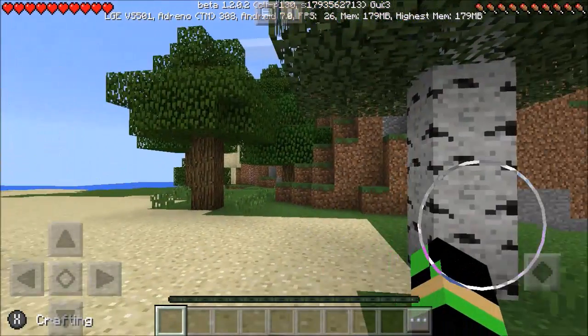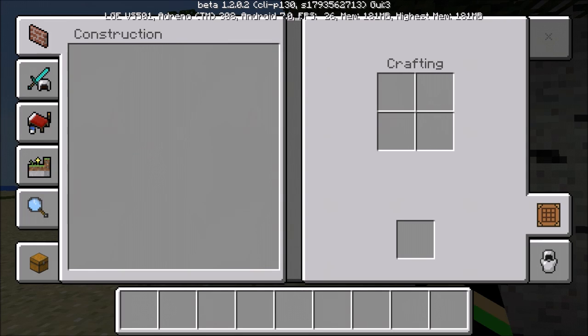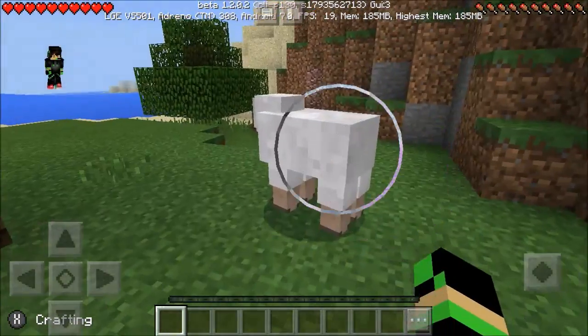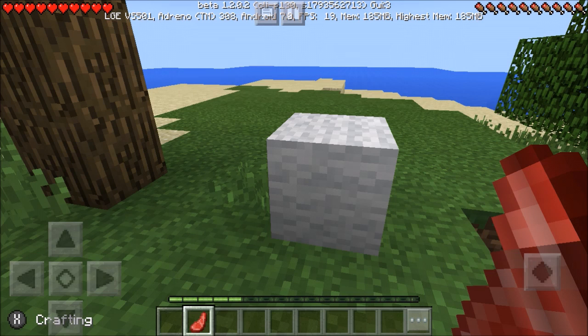Going into the crafting or inventory screen - you can see the categories: construction, equipment, items. Now your character skin model is visible and this area of the screen changes. Instead of the inventory taking up the whole screen, you can now be in your inventory, change armor, and put stuff in your hotbar at the same time. That's really good for survival games players.